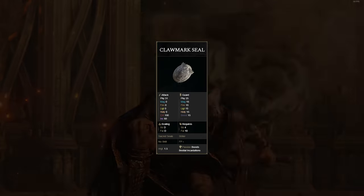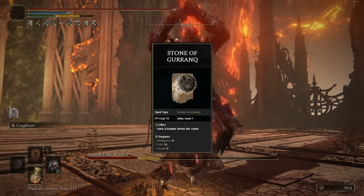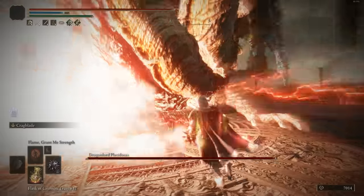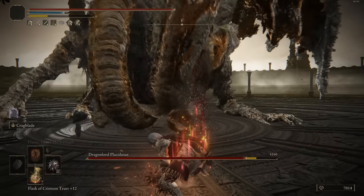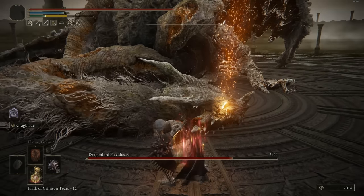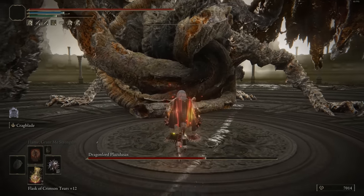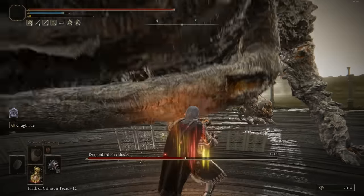For stats, it's pretty much just going all into strength. We're going to have a little bit of Faith so we can use Flame Grant Me Strength, because that's a nice buff to pair with it. We're going to have the Clawmark Seal, because that scales very well with strength. We're going to have the Stone of Gurranq, which is a nice projectile to have since this build is going to be lacking in range — and the Stone of Gurranq does stagger pretty well with decent poise damage. For the armor set, we're going to have the White Mask, which gives us more damage when you proc Bleed, since this weapon does a little bit of Bloodlust buildup.